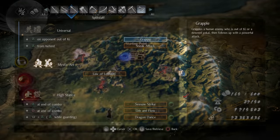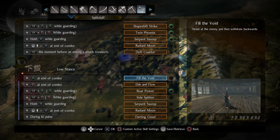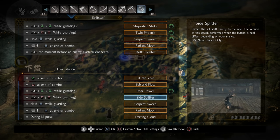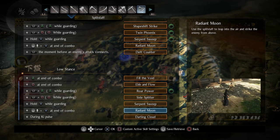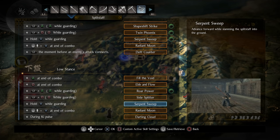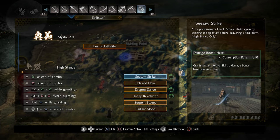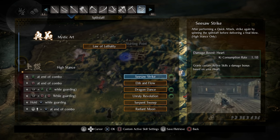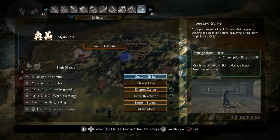It's going to come down to how skilled you are with your weapon and how good you are at rotating your stances. When I'm talking about using skills, I mean everything in the skill list that has the potential to do damage. For example, starting with Roar Power, then Quick Side Splitter, Ebb and Flow, Fill the Void, Serpent Sweep, and wrapping up with Radiant Moon — just doing that gets you to six stacks, not even including mid or high stance. Weapons like tonfas, switchglaive, or split staff are going to be phenomenal with this.